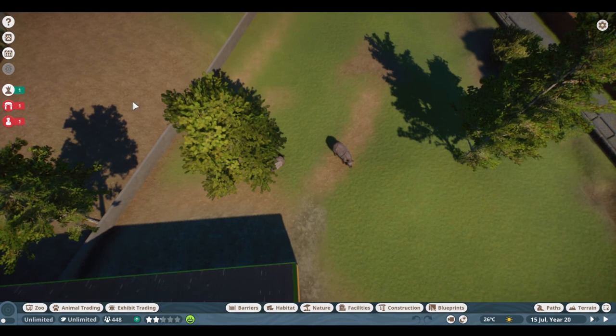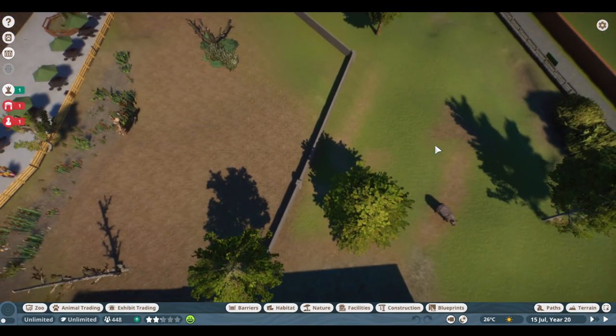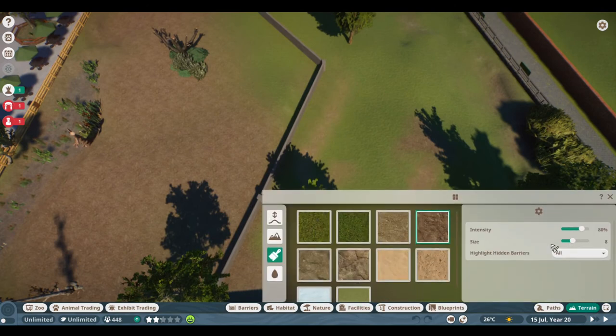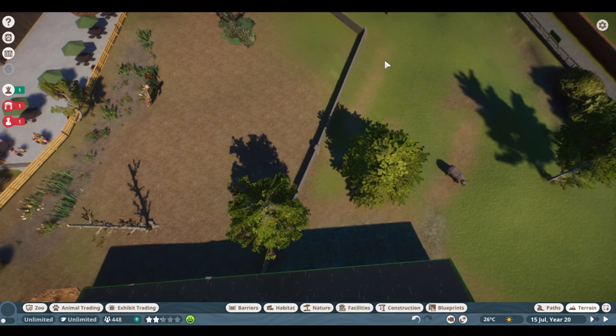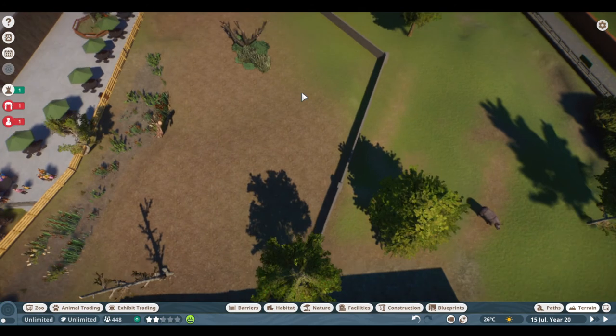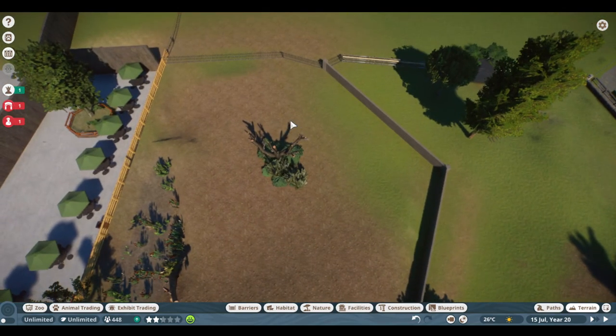The other problem I've had with the warthogs and rhinos is the paths that the animals use — the worn lines in the ground that show where they tend to walk in their enclosures. The terrain painter has different sizes from one up to twenty. If you have it on one, it doesn't really do anything, and that means I can't put in those narrow paths. I'm having to use at least a size two, making the paths a lot bigger and losing detail. There are actually branching paths in the rhino enclosure, particularly over here, and on the warthog side there are worn paths I just can't recreate. It's a real shame.